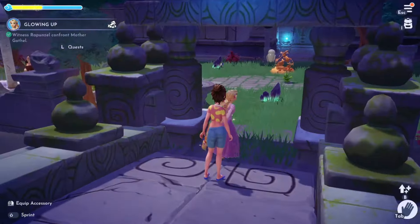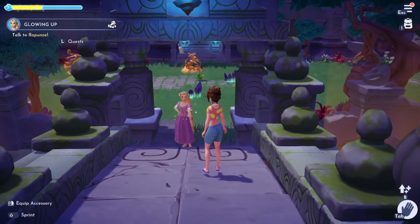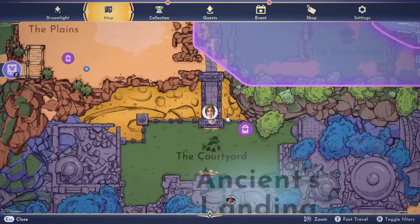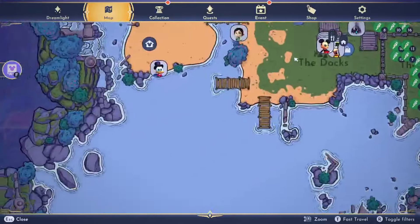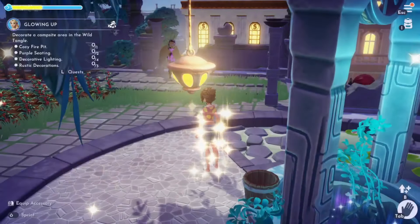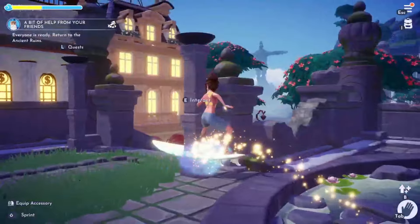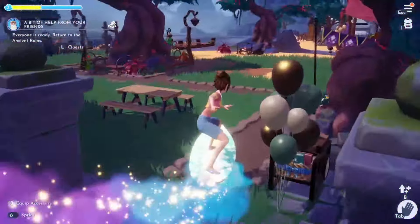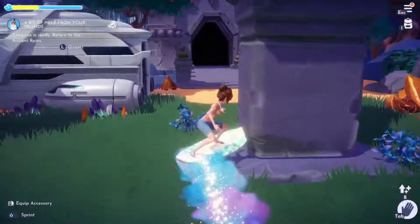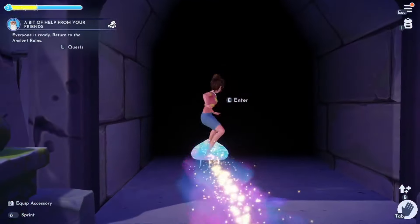That is a cute fire pit. I do like it. Talk to Rapunzel — done. Decorate the campsite area in the Wild Tangle — just anywhere in the Wild Tangle. Before we do that we're gonna head down to the ruins area, unless I have to talk to Merlin first. Let me check my quest. Everyone is ready — return to the ancient ruins. Okay, excuse me, we're gonna head over to the ancient ruins. Everyone should be ready — I've been waiting a while for this.